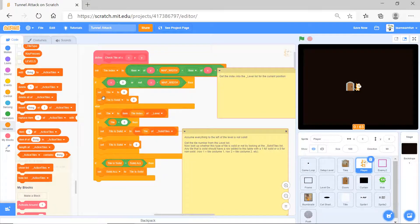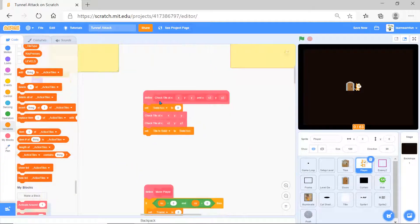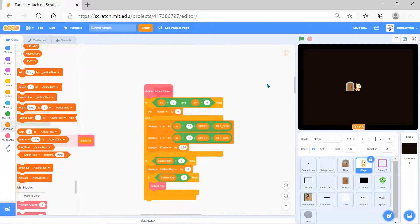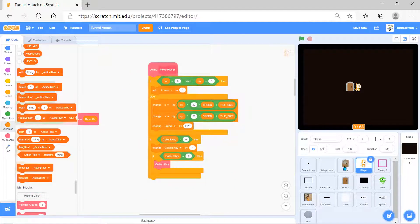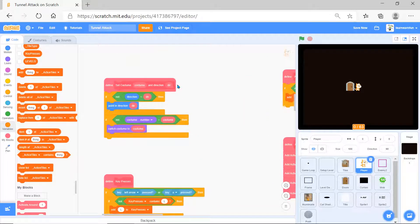We have 'check tile at x y and x2 xy2' - checking two conditions, same logic. Then 'move player' checks variables, sets variables, changes x and y position, changes frame, checks if something is or not, then does that.